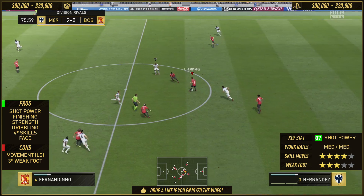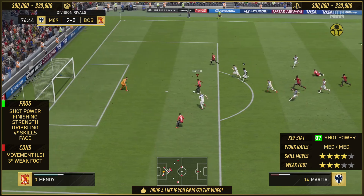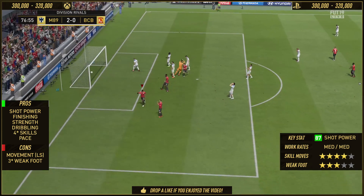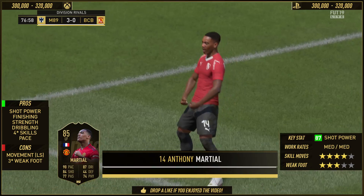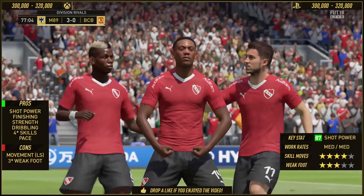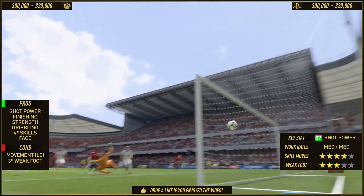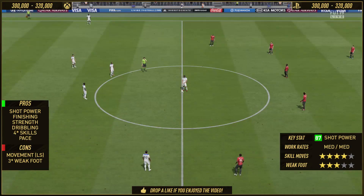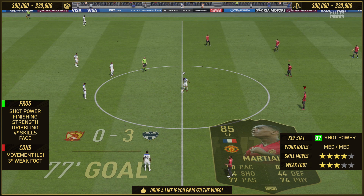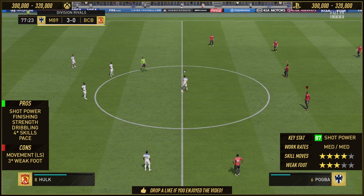Going to his cons — movement at left striker. His movement in left striker was shite. It was ridiculously bad. He's got medium-to-medium work rates, and maybe that was at fault — because of medium-to-medium work rates you don't go too far forward, you don't go too far back, you kind of stay static. And he just didn't move. When he did move, he'd drift infield — he just drifted into the right striker spot instead of staying at left striker. But at striker, he was great. He did his job, he scored goals, and that's what I wanted. So the preferred position for this card has to be striker. He's a great striker on this game.